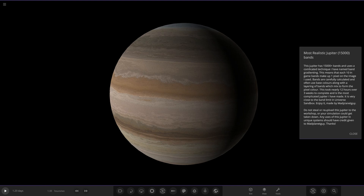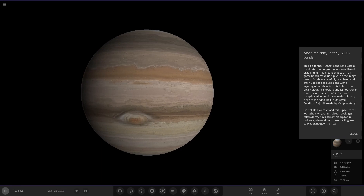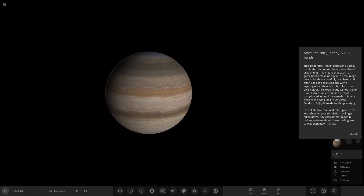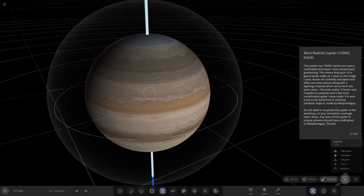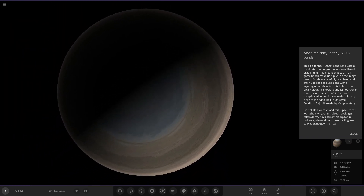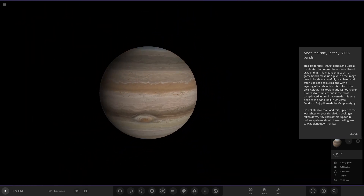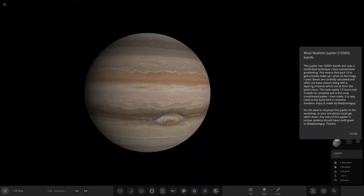So first up, we're starting with the most realistic Jupiter — 15,000 bands. That is a lot more than it used to have. The previous model was 4,000 bands, so we've got 9,000 more, and this is the end result. It looks great. Straight away I've already noticed it has blue at the top now. No one ever actually put the blue north and south areas on Jupiter before, because they are slightly different to the rest of the planet's main colors. So it's cool to see those have been added.